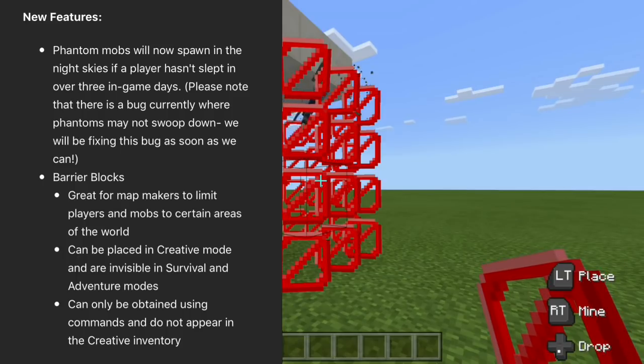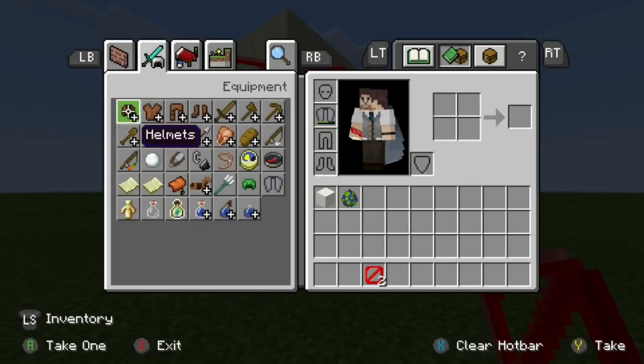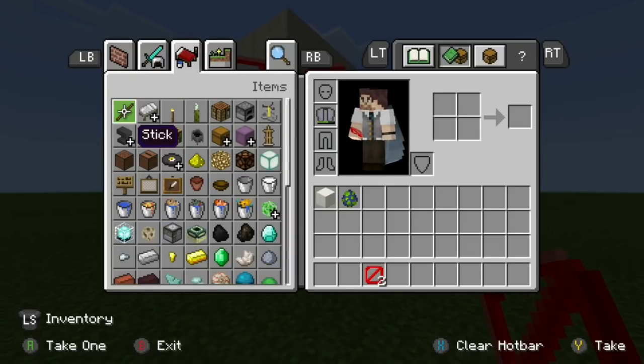Barrier blocks can be placed in creative mode and are invisible in survival and adventure modes. They can only be obtained using commands and do not appear in the creative inventory.